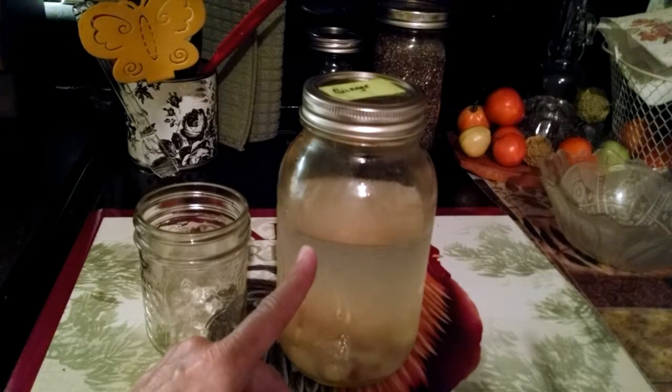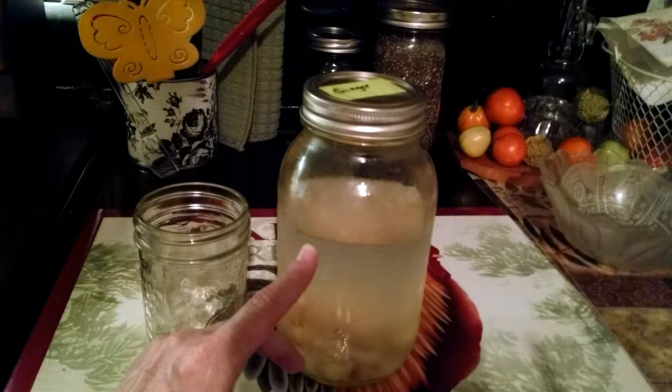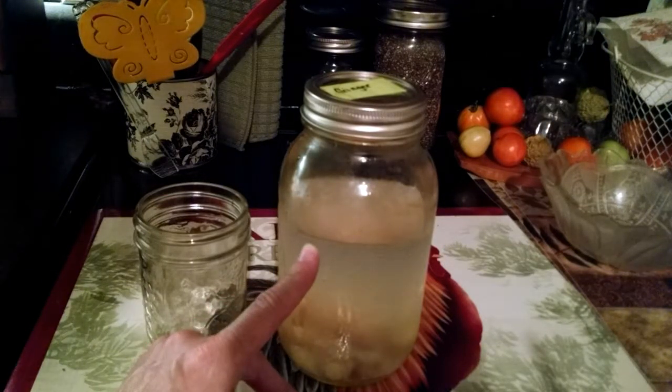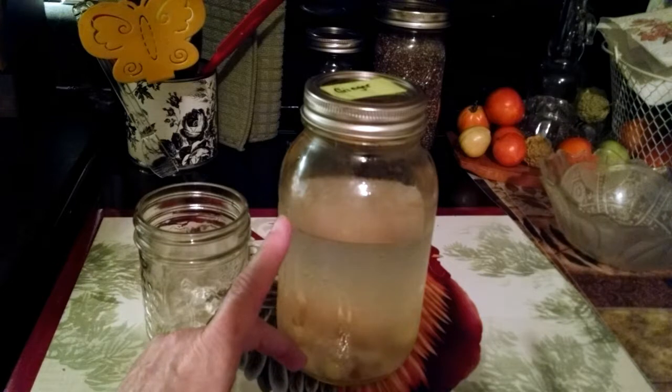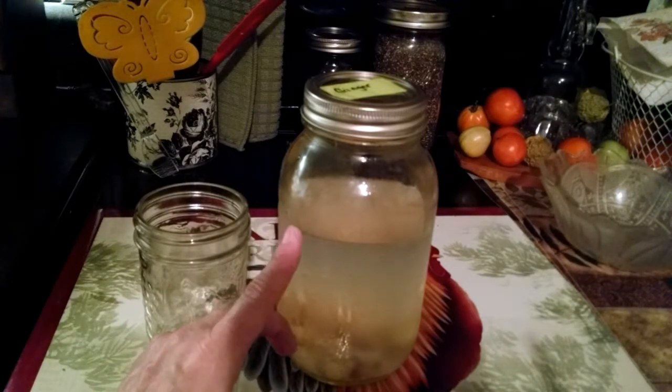Now I want to say one thing about fermented beverages. When you're doing them, do not use honey as a sweetener because honey will kill any of the bacteria — it's an antibacterial agent. It will kill your bacteria in your drinks as it's fermenting.